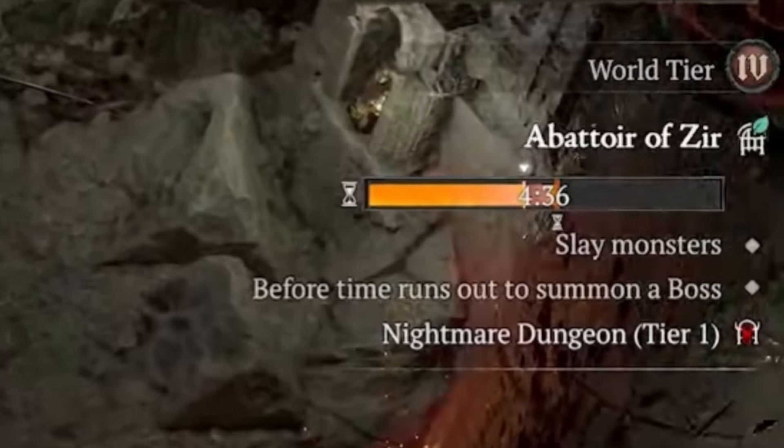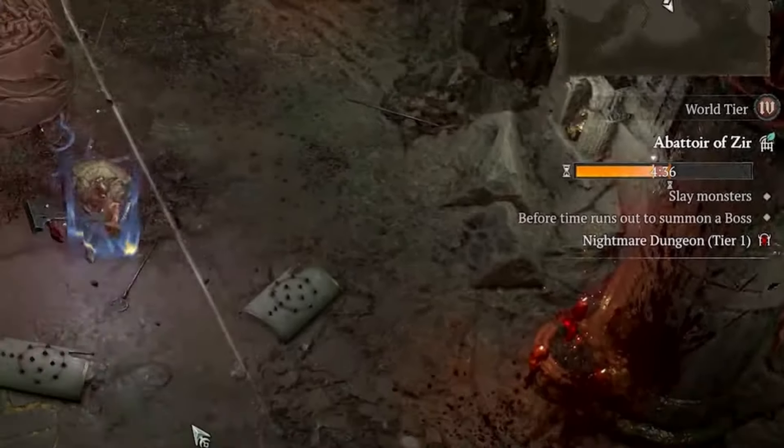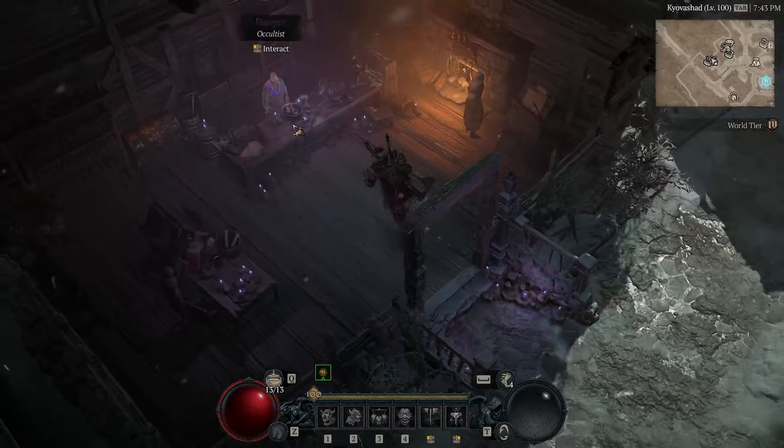The Abattoir of Zia works very similarly to Diablo 3's Greater Rifts. You'll be given an allotted time of 10 minutes and during that time you have to slay as many monsters and demons as you can. If you manage to successfully do this you will summon a boss at the end of the dungeon, and when defeating the boss you will receive loot, glyph experience, and a recipe for a sigil for the next tier up of the Abattoir of Zia.